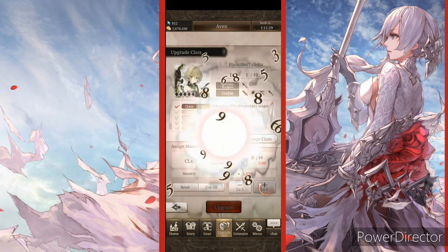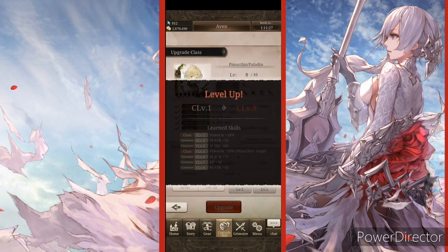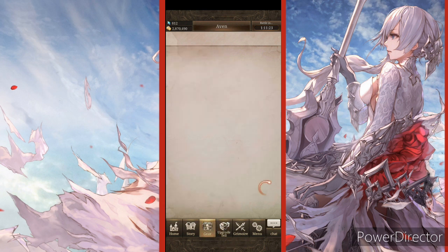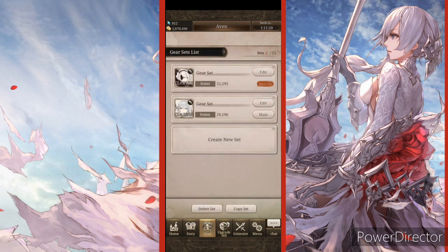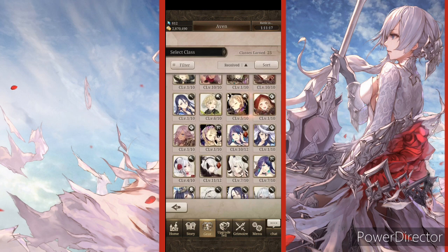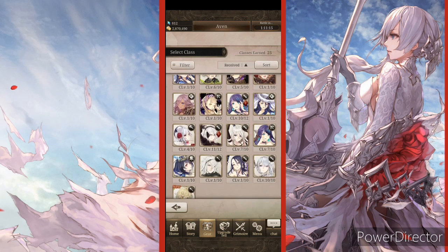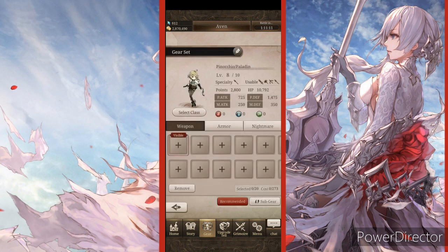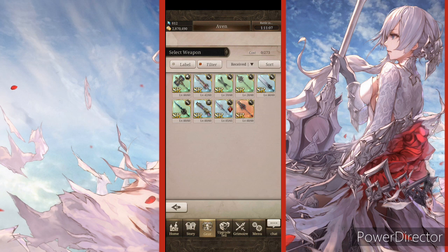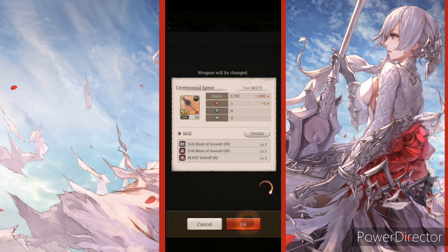Oh, that's enough to get them to level eight! Okay, so now what we need to do is create a new set. I only do this for characters I really want to invest in, and you know what — we'll do it. We'll do a Pinocchio Paladin, because why the hell not. We're going to use this on him.